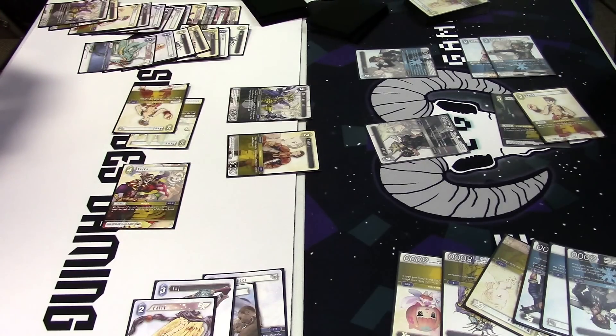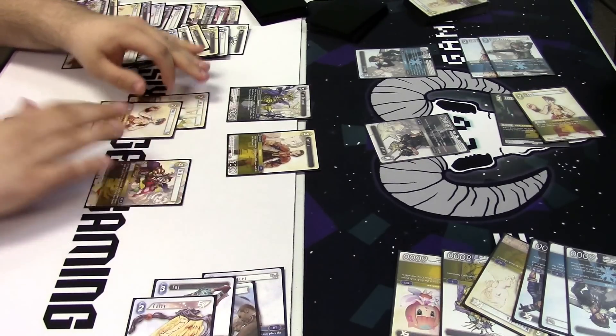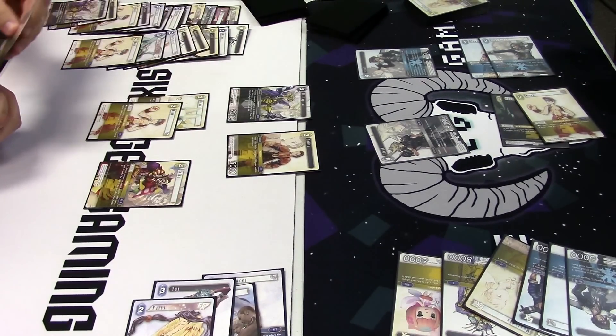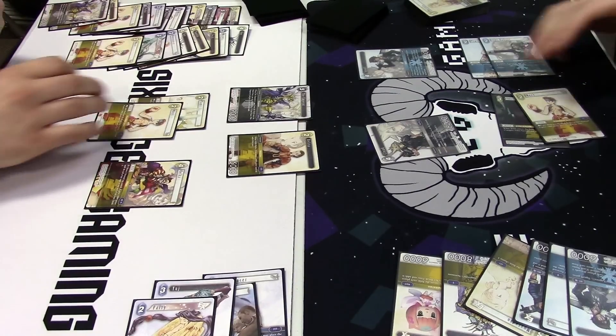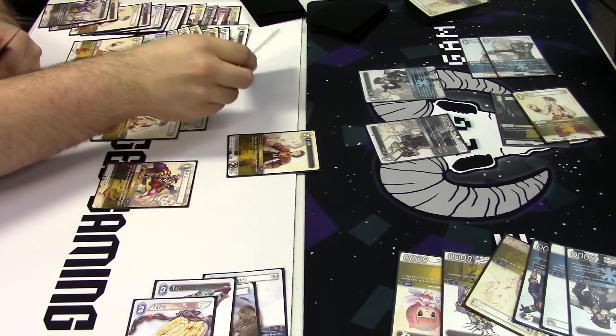You can respond to characters as their enter effects happen — I have to check the wording on Squall, but he should only have to discard one now because it would check on resolution. I'm 99% sure on that. Being able to respond to those effects is certainly a very strong option when you're playing cards like Leviathan.